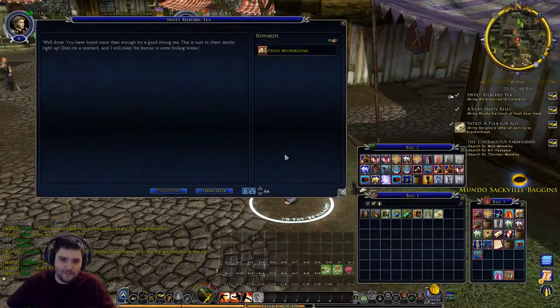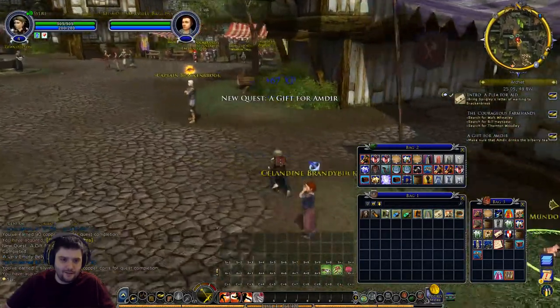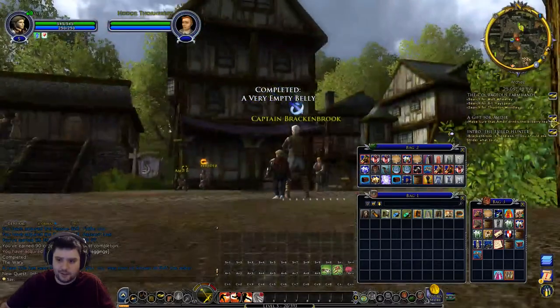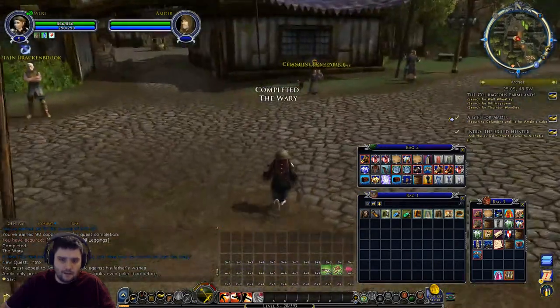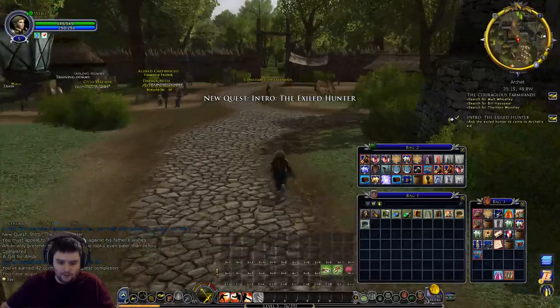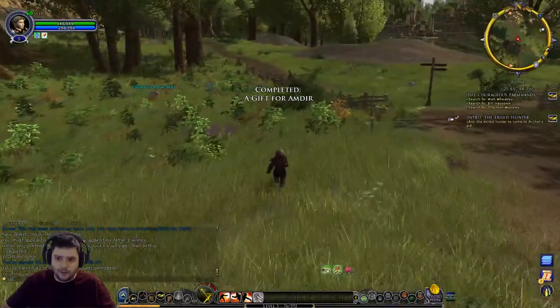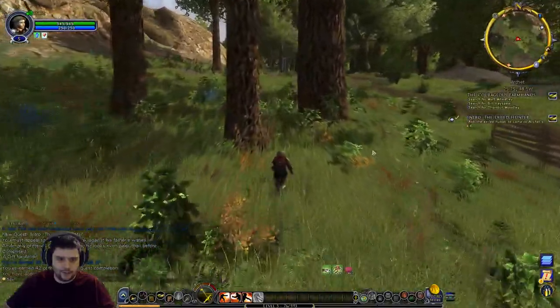This king's foil tea is sure to cheer Amdir right up - it will help him feel better. Ding - level five! No new skill though. We then talk to the NPC who can't fathom how wrong he has been. Now we need to search for three dead bodies to the south - one is near Old Bloodtusk, one is a bit further west, and one is inside or just outside the brigand camp. We also need to ask the exile hunter to come to Archet's aid - he's at the hunting lodge.